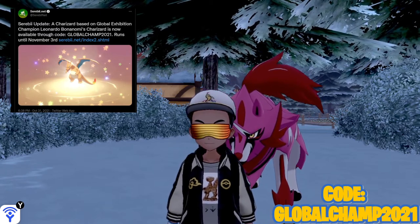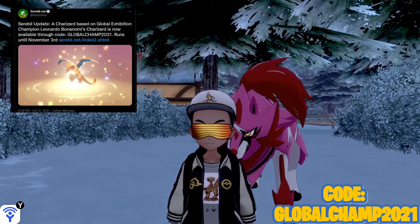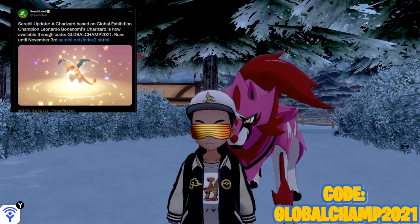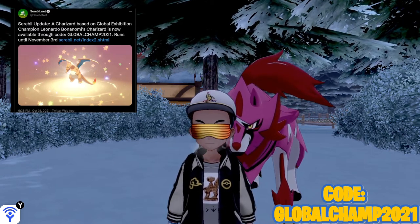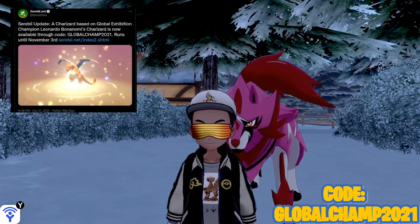I'm not gonna try to pronounce that last name. Charizard is now available through the code global champ 2021 and it runs until November 3rd. So this should be coming up on November 1st — you've got three days to actually get this code if you're watching this video. Unfortunately after November 3rd there's no way to get this Charizard delivered to your game as a mystery gift. But again, it is a Charizard.